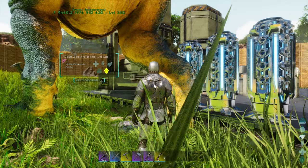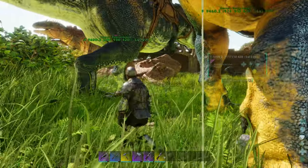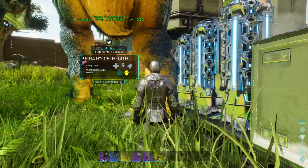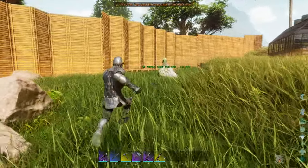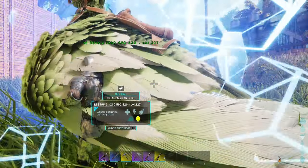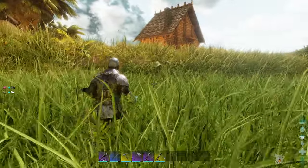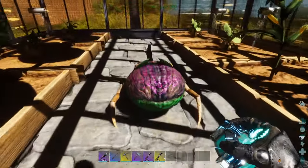It's good to see cryopods come into the game so early. It's a shame it's only for Steam and PC, and some of the changes are a little odd, but it is good to see that — especially in single player — you now have a way to carry your dinosaurs around the map without having to walk or fly them everywhere. It's going to make transporting dinosaurs to obelisks for boss fights even easier.